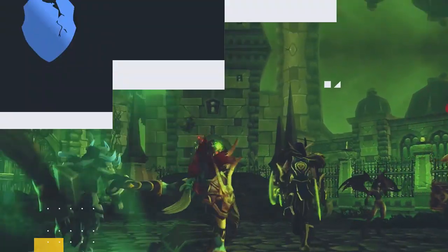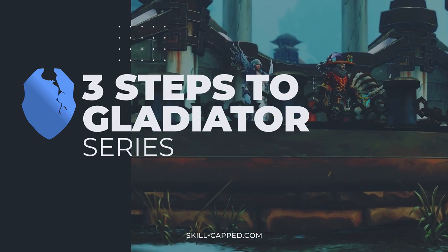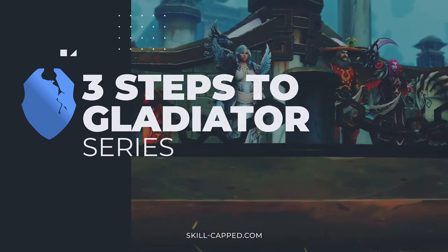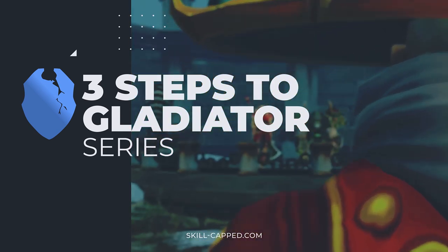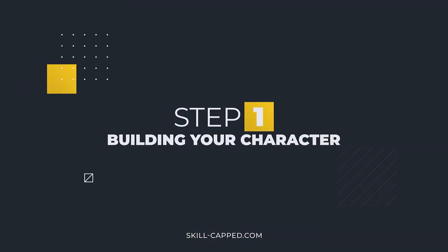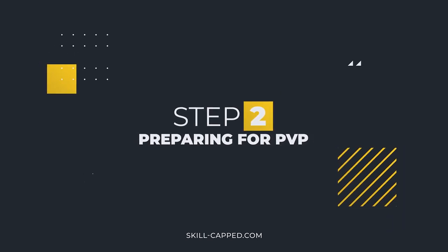Welcome to an entry in our exclusive 3 Steps to Gladiator series. We built these guides from the ground up to help players go from zero to Gladiator, even on a spec they've never played before. Step 1 covers building your character and is essentially everything you need to get started once you hit level 120 on your class of choice. Step 2 builds upon that by preparing you for two of the most important skills to have in arena.